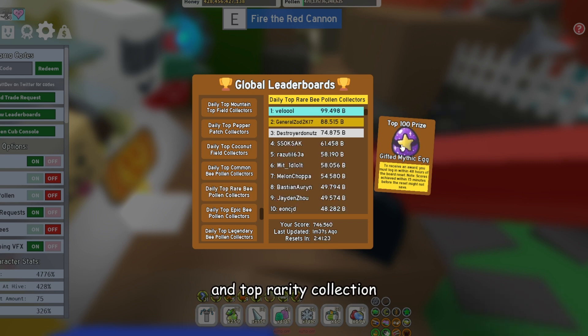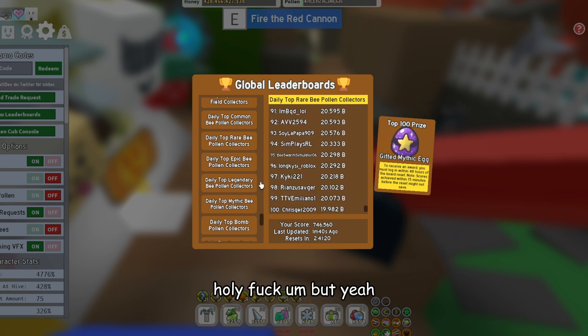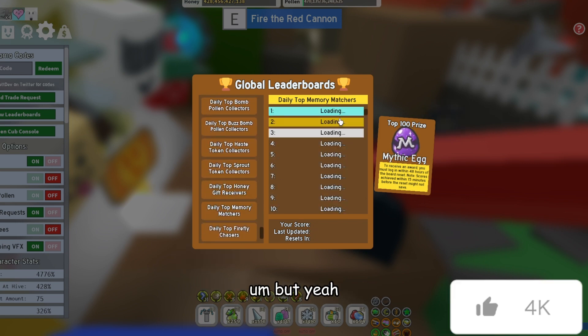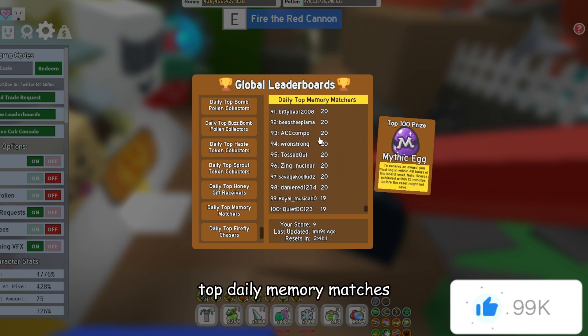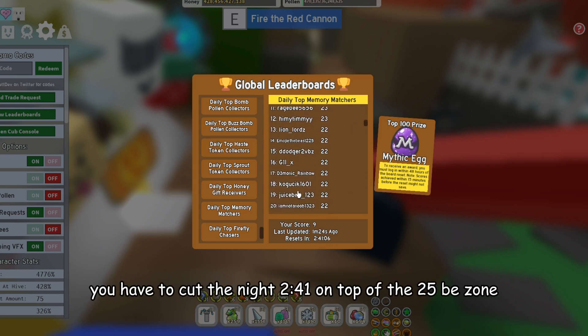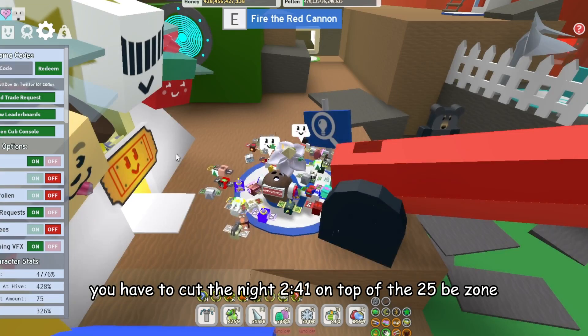And a rare bee collection — it's a gifted mythic egg. I think the easiest one is just random, because it's the memory match — top daily memory matches — which is completely luck. I mean, you have to cut the knight to one on top of the 25 bee zone.